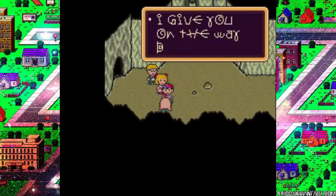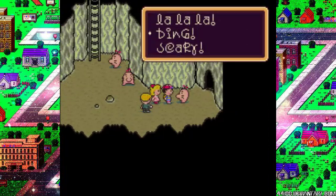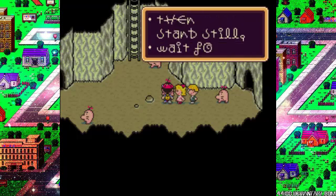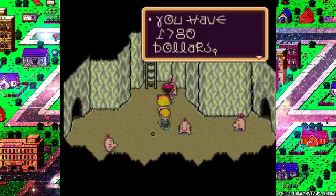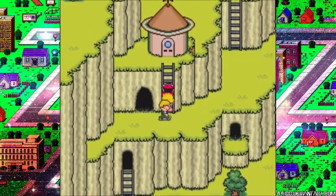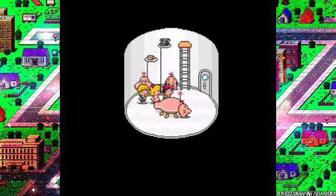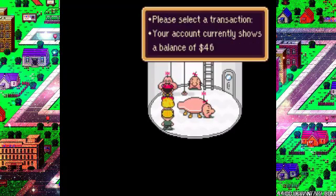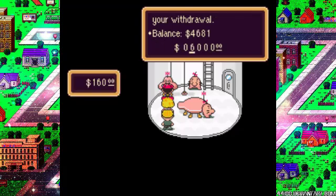A Mr. Saturn tells us about a secret base behind Grapefruit Falls. There's a password involved — say the password then stand still and wait for three minutes. You can trade $380 for a secret herb, or $1,780 for a horn of life. The secret herb is a new item that can cure any status the refreshing herb can, as well as curing numbness. I'm going to pull out money because I'm going to do a lot of shopping.